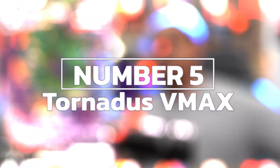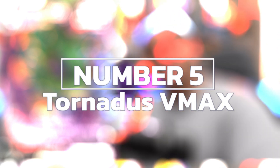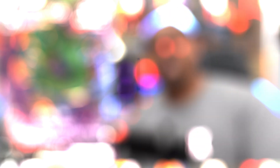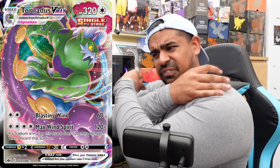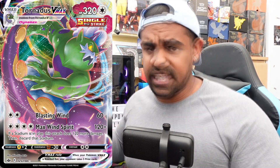Coming in at number five we have the scary Legendary Pokémon himself — Tornadus V Max, coming in on Card Market at about three euros. What is not to love about this card? It looks extremely cool the way he's clutching at that wind as it flies around. Not only that, it's extremely playable too. For four energy you've got that Max Wind Spirit attack — 120 damage, plus 120 more if there is a stadium in play.